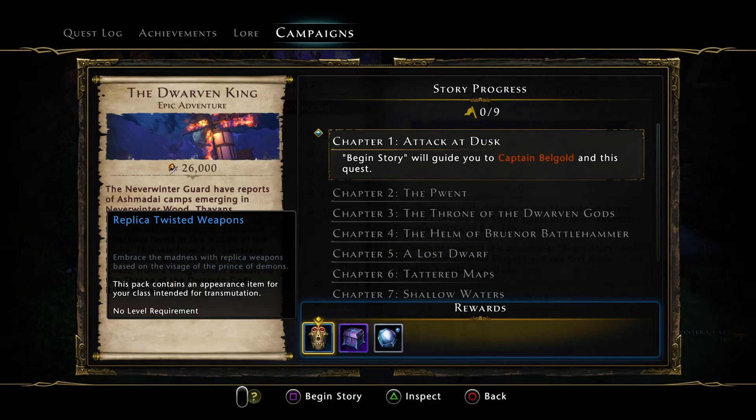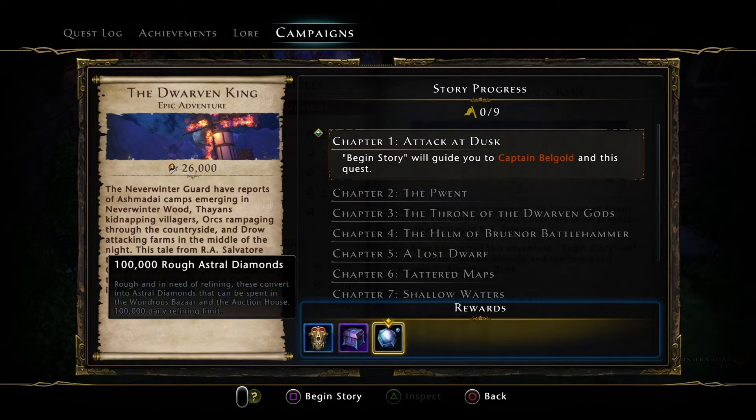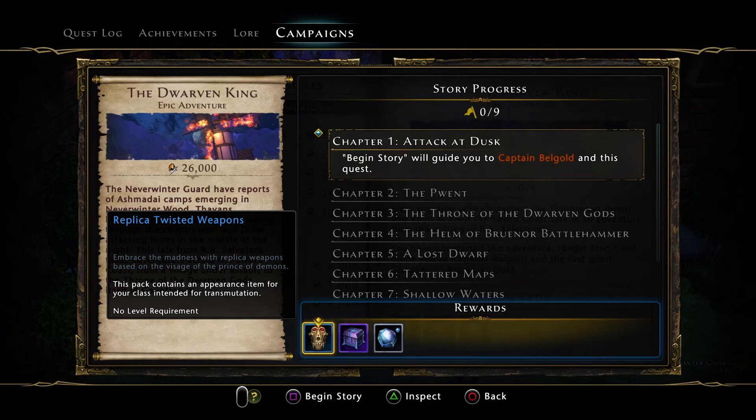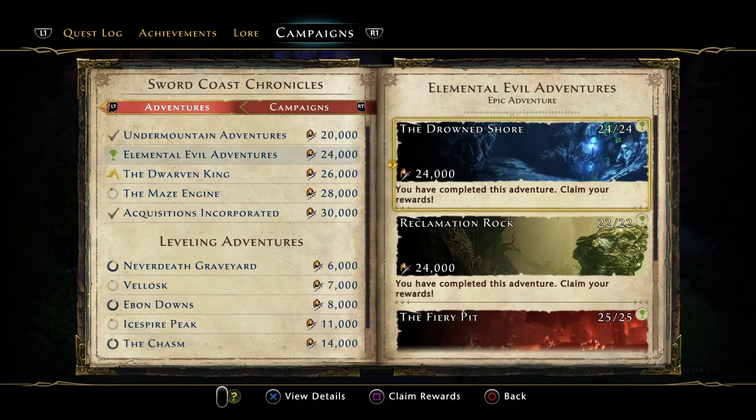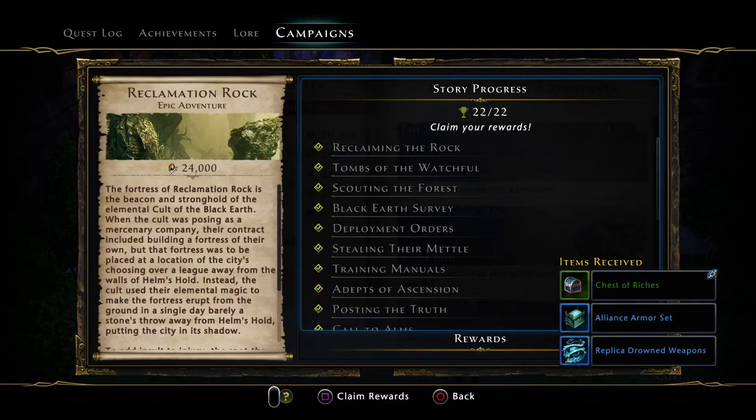Dwarven King — we've got to do that as well. Twisted Weapons — I really do want the Twisted Weapons transmutes on the Rogue. OK, so we're just going to accept these then we're probably going to finish up the video. We are going to look at the mythic insignias real quick.